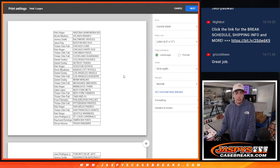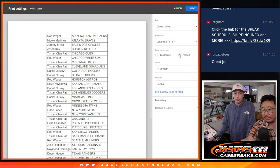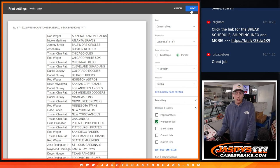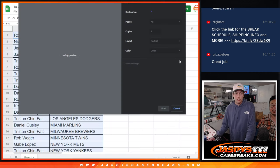Just print it here. Click portrait right there, and then click the headers and footers button, and then put workbook title — that'll help the shipping team know what they're doing.